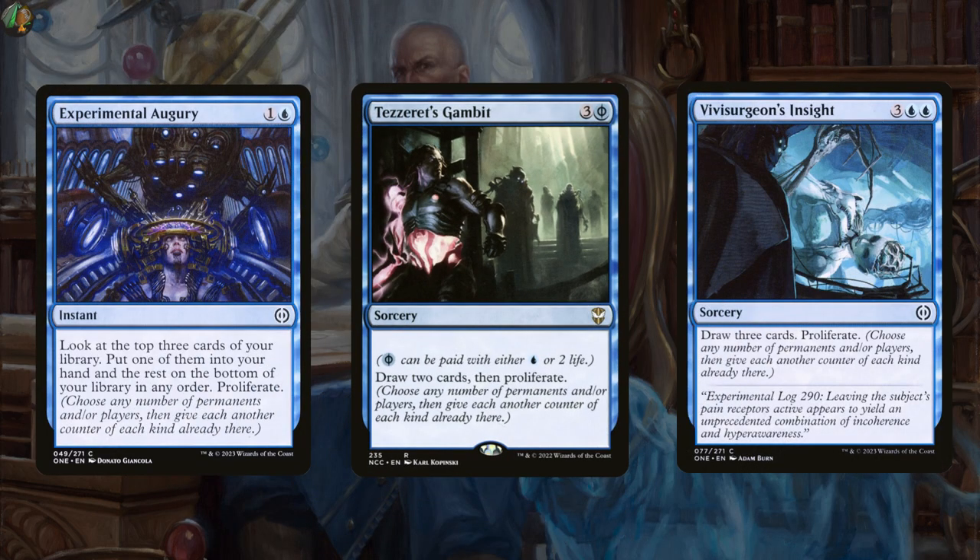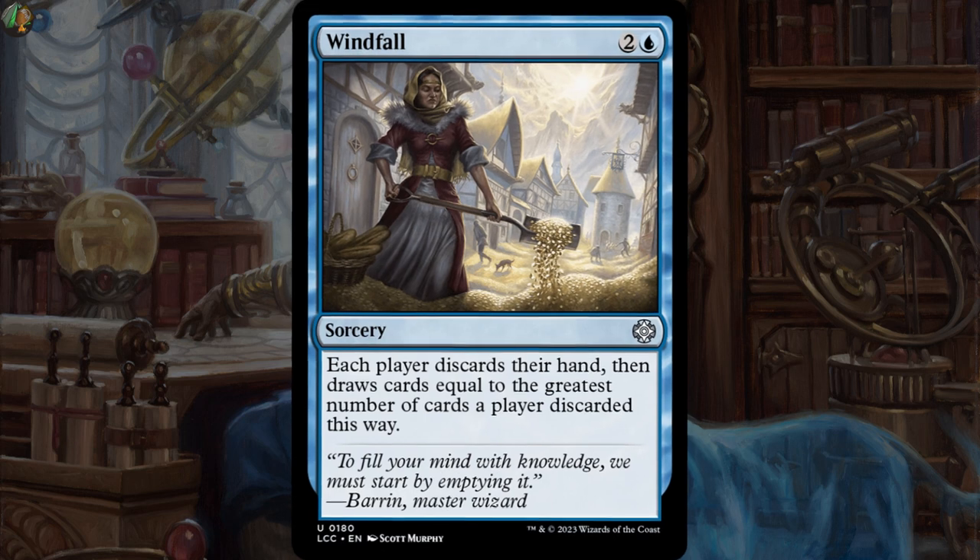If we were keen on getting to that minus 10, a draw spell with proliferate could be good. And speaking of that minus 10, this is a weird one. Windfall is a sorcery for 3 mana — each player discards their hand, then draws cards equal to the greatest number of cards a player discarded this way. If you've already minused 10, you've got your whole library in your hand. Cast Windfall, discard it, force everyone to draw that many cards — hopefully they draw their deck and lose. I'm not saying this is a good option; I'm blatantly saying it is not. You've already got a 6-mana Planeswalker, and having your plan be to get to minus 10 and then cast Windfall is asking for a lot. You'd better be playing really casually if you want to pull this off, but it is a cool thing you could do.